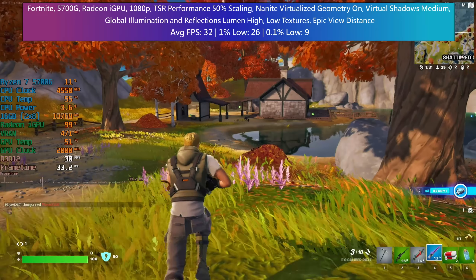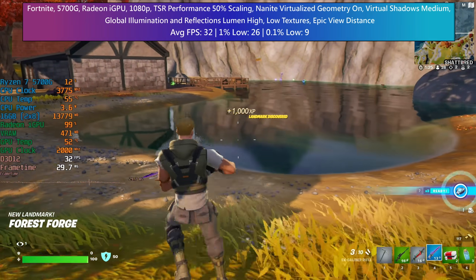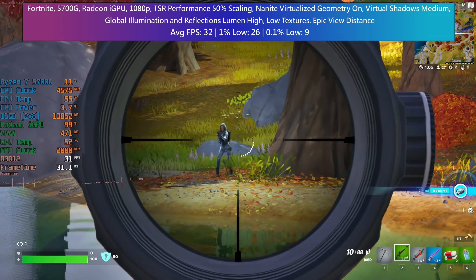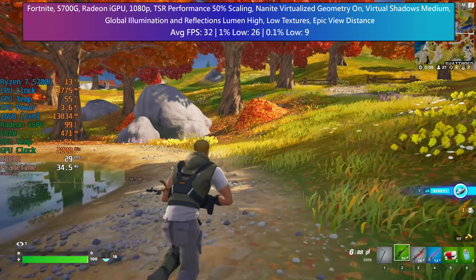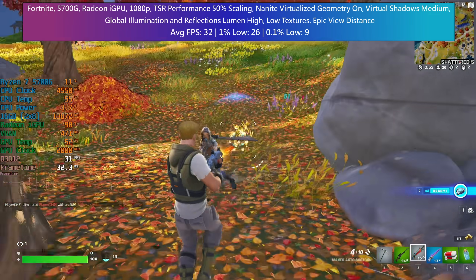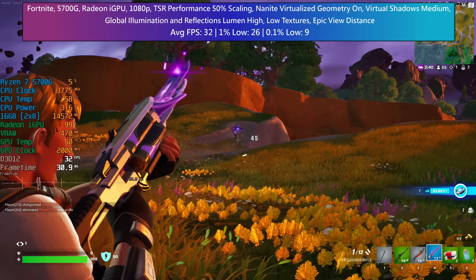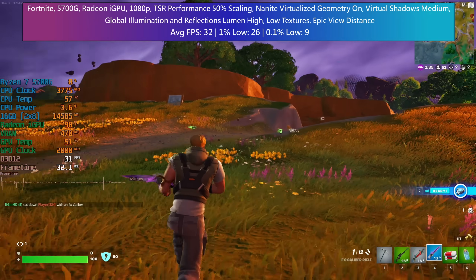I'm surprised we are still getting at least 30 FPS to be honest, and of course with me being as skilled as I am, I was still able to get a few kills. It seems like I'm okay at Fortnite, despite being quite bad at most other online shooters. During this gameplay, you might notice that the VRAM limit is at times limited to less than 500MB, and sometimes it's closer to 2GB. This is because I changed the allocated VRAM for the integrated graphics halfway through my testing in the BIOS to see if it actually made a difference, but from what I saw, it did not. The game performed the same, and seemed to be allocating all the VRAM it needed automatically anyway.